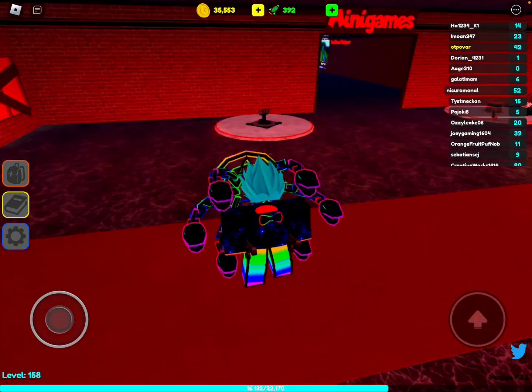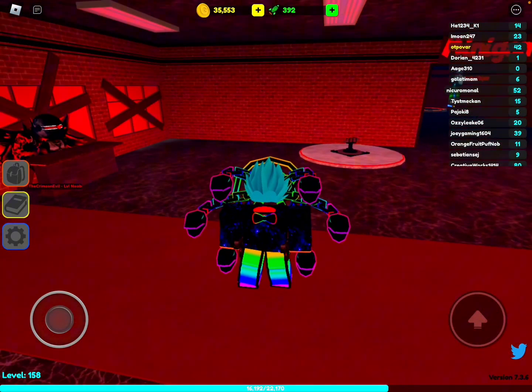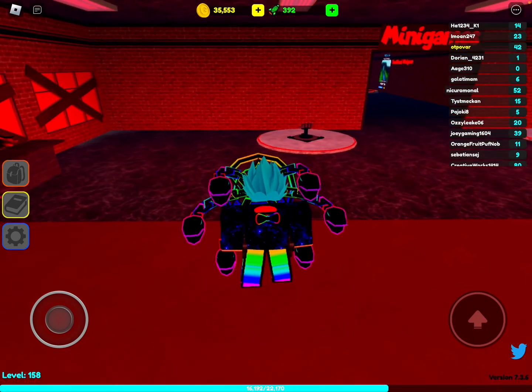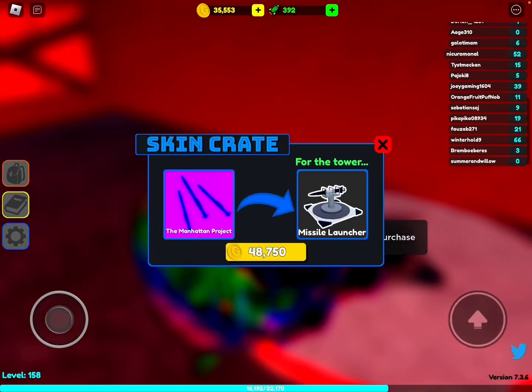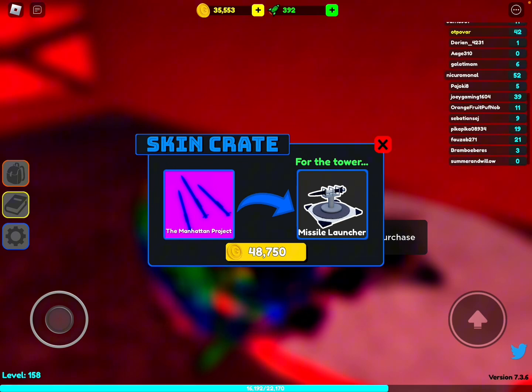Hey guys, in today's video we'll be checking out the missile launcher Paragon. It's called the Manhattan Project, and it costs 48,750 gold.